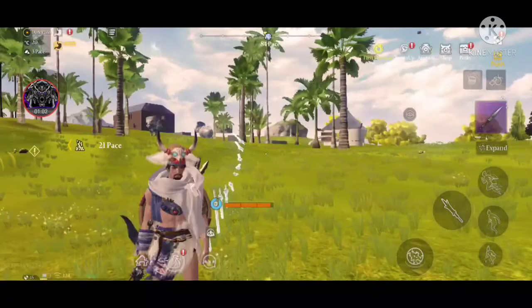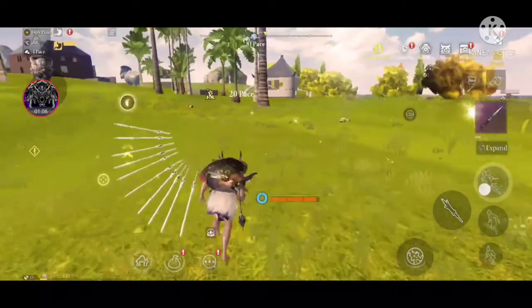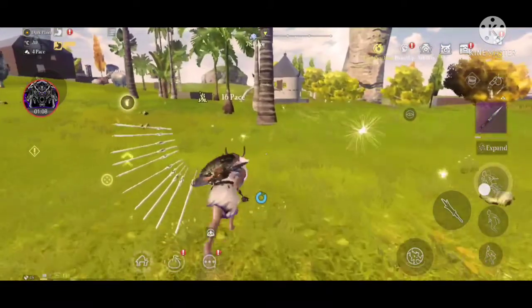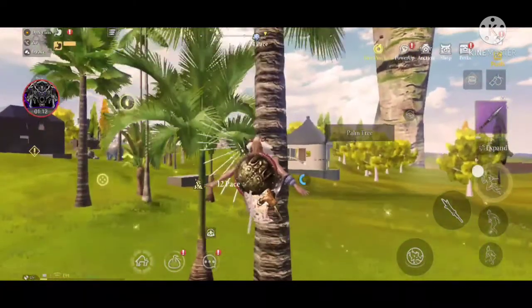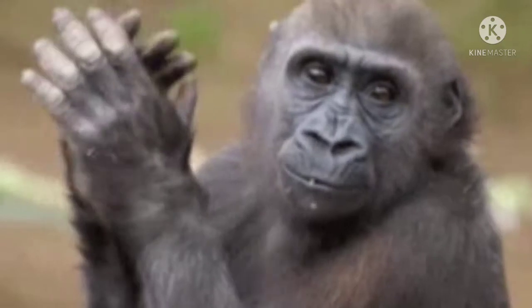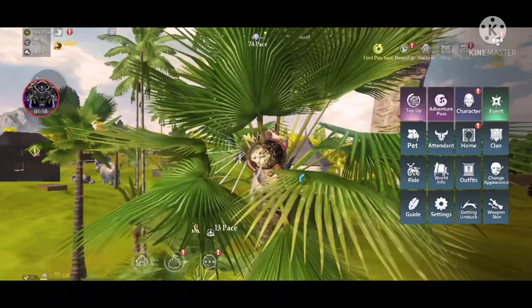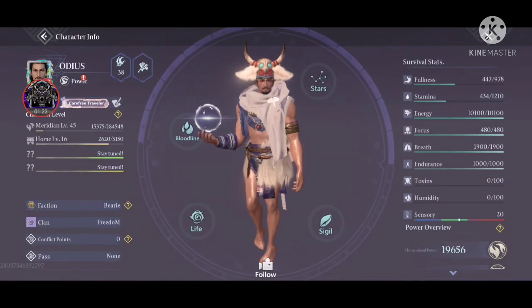First, let me tell you there are different types of extra bonus skills. If you know them, great — if not, those skills can actually help you get stronger and increase your meridian power. Now let's get into the video explaining all the life skills. First, go into your character tab and you can see the Life button there.